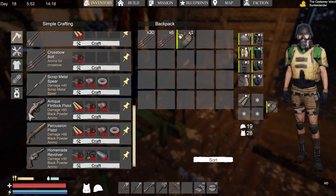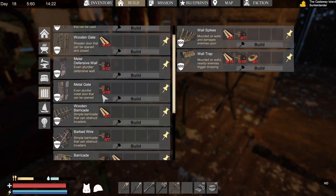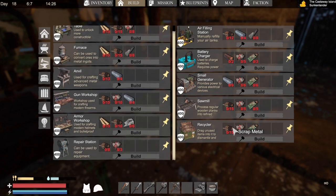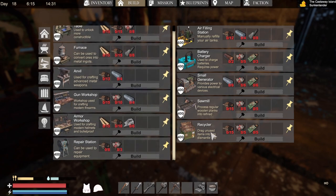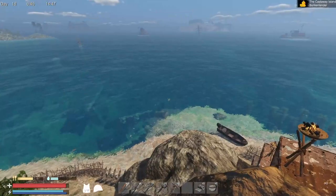Oh yeah, we can do the pistol too - I need a lot of gun parts for that. I think I'm going to do the generator, because then I can use the lights and stuff like that and charge batteries - which I'm not really using the batteries anyway. Let's go do some exploring here.